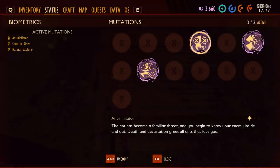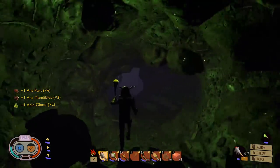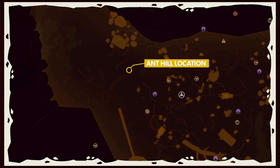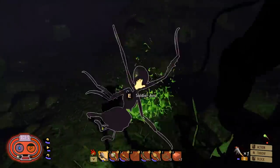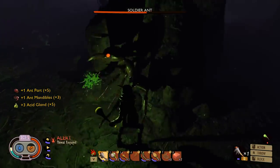The next mutation is Ant Nihilator, which gives players increased damage to ants. To unlock Ant Nihilator, players simply have to kill a set number of ants to reach the threshold. The best location to accomplish this is over on the west side of the map at the Ant Hill. Kill enough and you'll unlock the first tier. Continue killing ants for the second tier, and the final tier will give you a slight damage resistance boost against the ants.